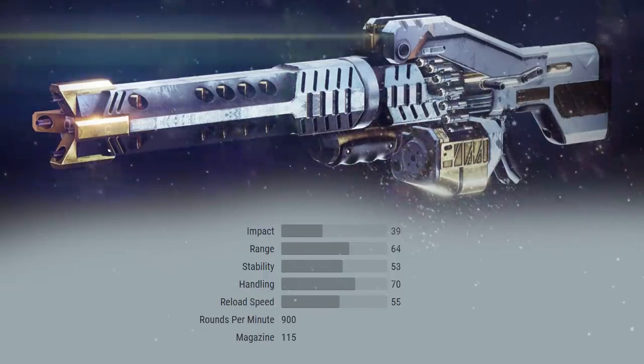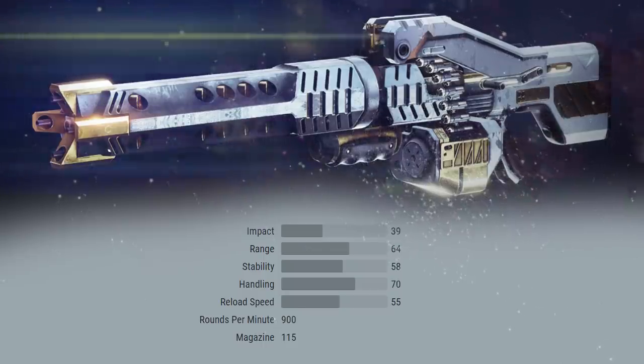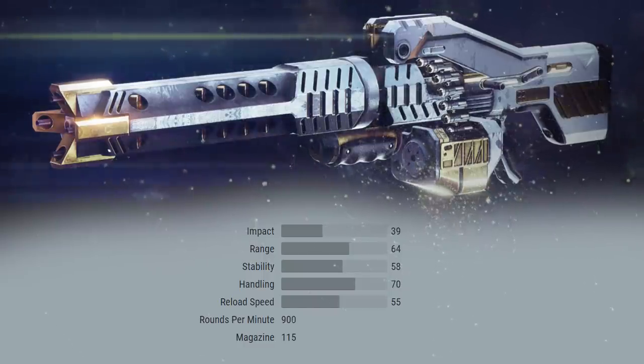In theory, that should mean the gun gets a faster reload speed when the magazine is completely empty. I tested it out and didn't really notice a difference — maybe a few frames faster at most.